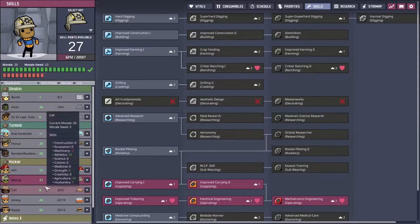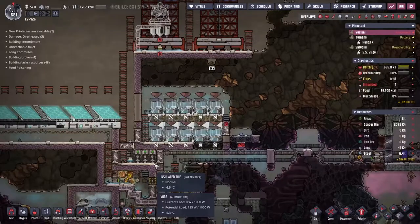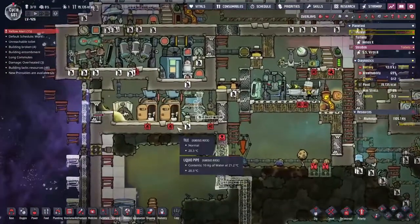I'm also coming into the skills and looking at Bishop. Bishop has a bunch of skills that I'm interested in - most importantly he is a mechatronics engineer. So I'm going to give him level one rocket pilotry as well because he's going to come along and do this for me.